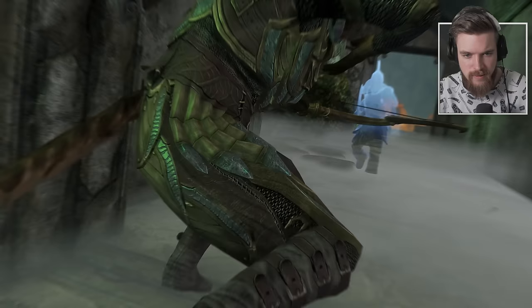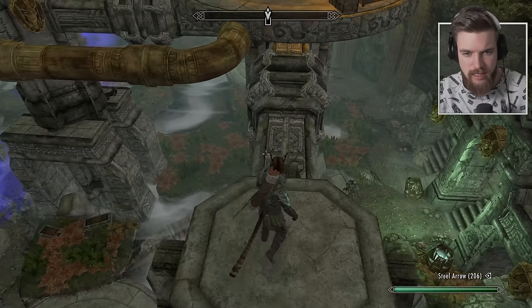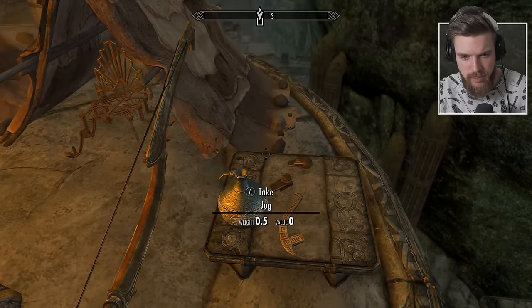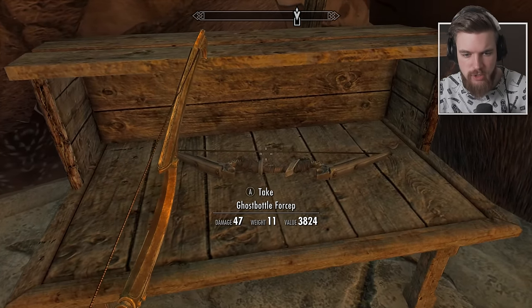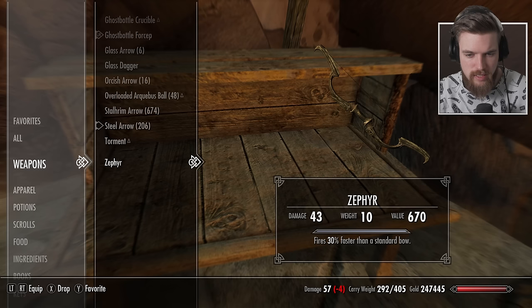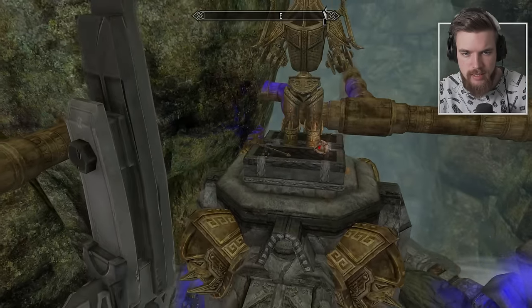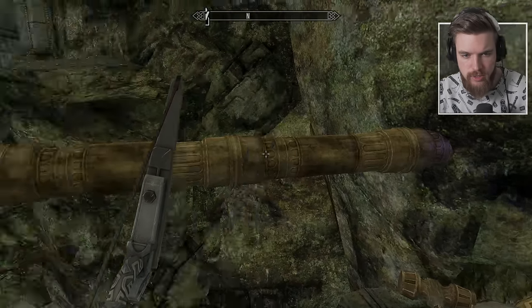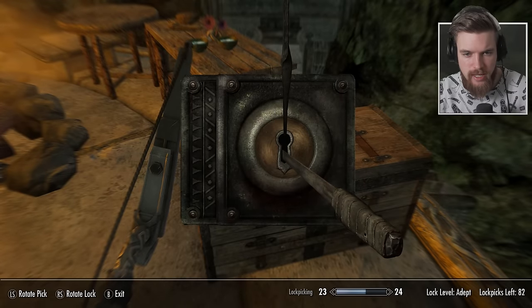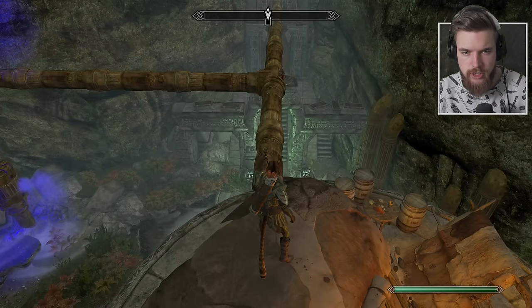We've made it to the rooftops. Lydia's down there moonwalking. There must be another part of the apothecary's outfit up here. There's a Ghost Bottle Forcep — that's actually a bow. It causes 20 points of poison damage for two seconds, 97 damage, but it has a slower draw speed than Zephyr. Less DPS means it's not as good for sneak attacks since you get sneak attacks more often for better DPS. These unique weapons are uniquely named, but just random leveled loot really. Pretty cool dungeon room overall.